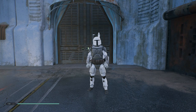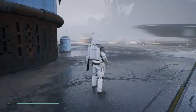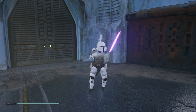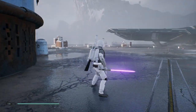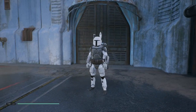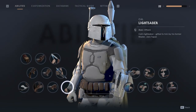Okay, Boba Fett all in white this time — kind of looks a little bit like Death Watch, but Death Watch is more blue. So I guess the more appropriate one would be the last one, the blue and white.